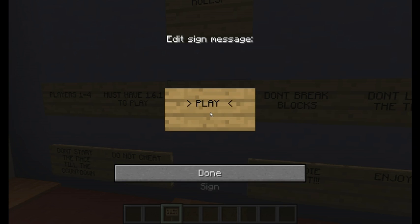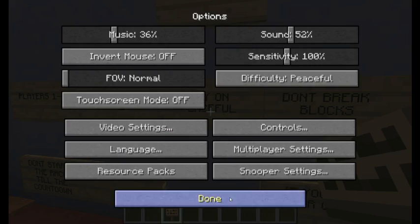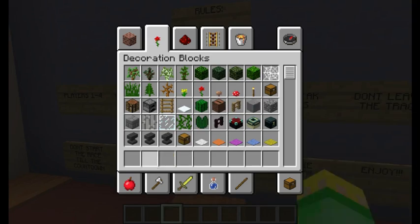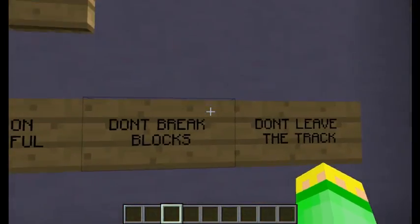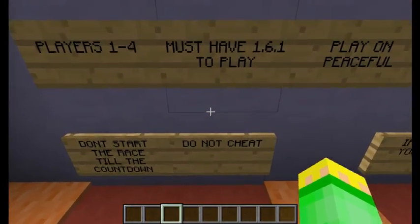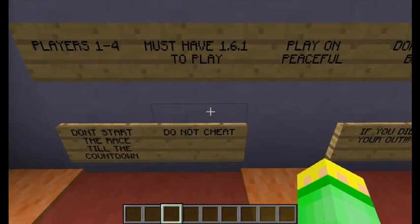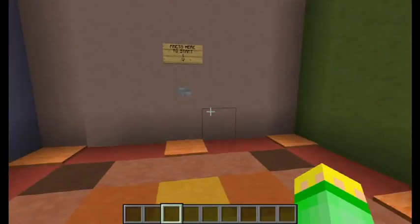You need to play on peaceful because too many mobs will spawn and you'll die. Other rules: don't break blocks, don't leave the track — I'll show you the courses — don't start the race until the countdown, do not cheat, and if you die you're out. Enjoy.